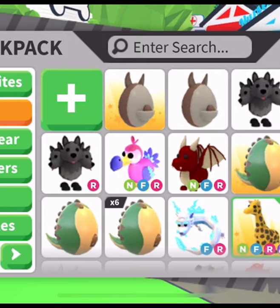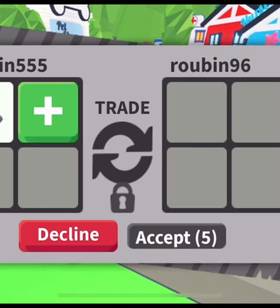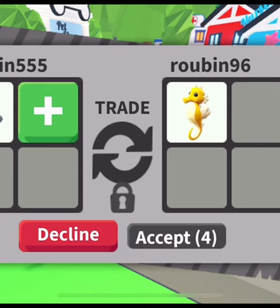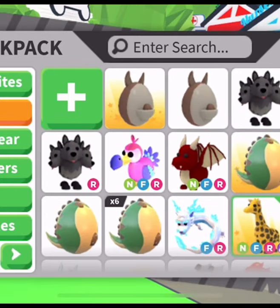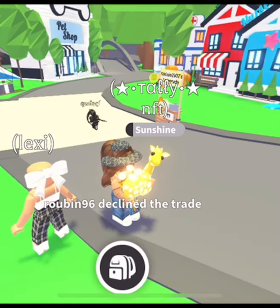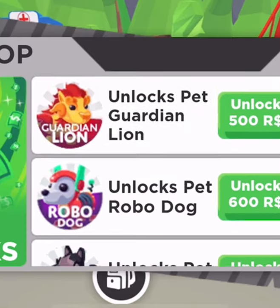Life hack number two: always add your best pets first. Nobody's going to wait for you to finish adding all your pets. If you add a koala and then a red panda, the other person will automatically think you're not adding anything better and decline — even if you were about to add a neon golden dragon. Always add your best pets first.